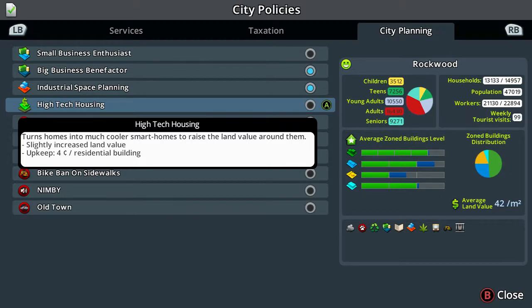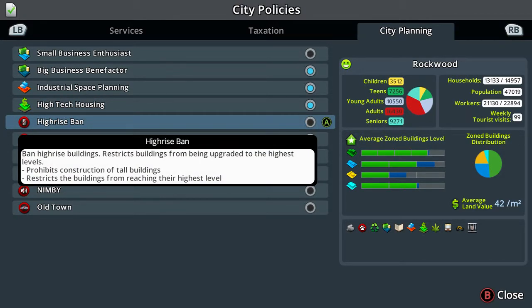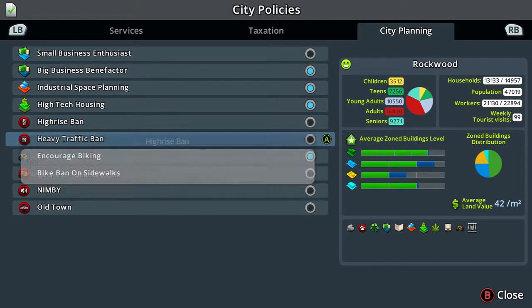Smart homes turns buildings into much cooler smart homes to raise the land value around them, slightly increasing land value with an upkeep cost. I'll put that one in as well. If my budget goes right down and I'm losing money I can always come back and unclick these. I don't want a high rise ban - that forbids construction of tall buildings and restricts them from reaching the highest level.